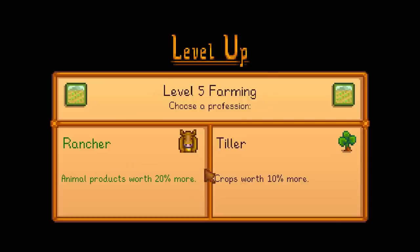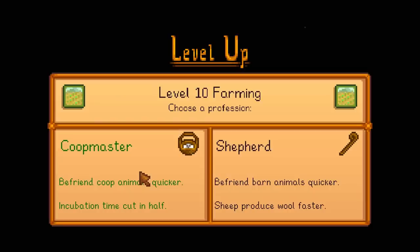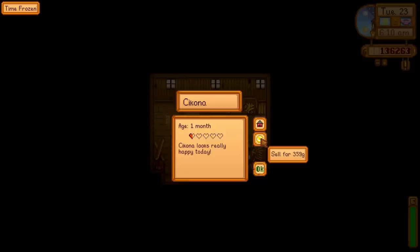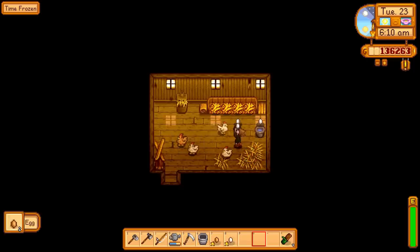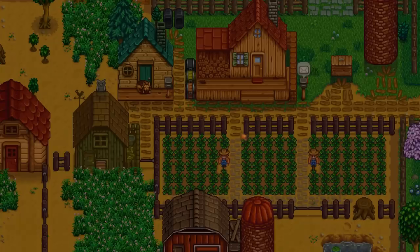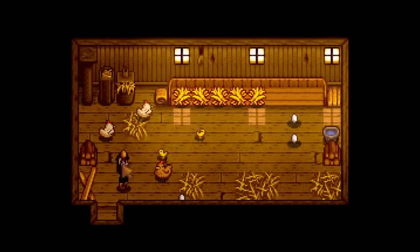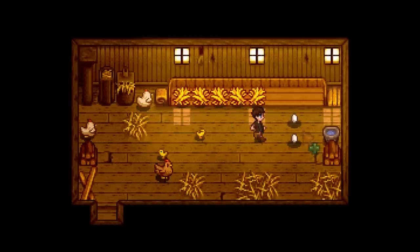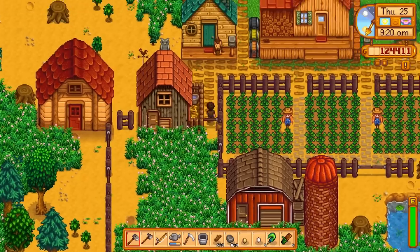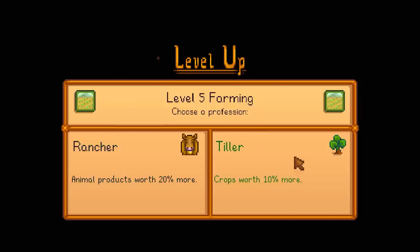Out of the first two skills you get to choose from — Rancher or Tiller — I recommend to go with the Rancher route, which makes animal products worth 20% more. You can then follow this on at level 10 by choosing Coop Master, which makes the coop animals much friendlier and easier to build up the relationship with, which benefits in the long run because they'll give you more animal products that then sell for 20% more. The reason I believe this is the better way to go is that in the first one or two years you probably aren't going to be making lots of artisan products — which is why the Tiller profession is good, because eventually you can path to the Artisan profession, which makes all of your wine, beers, truffle oil etc. worth 40% more.